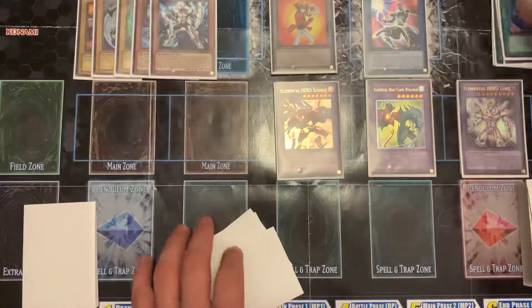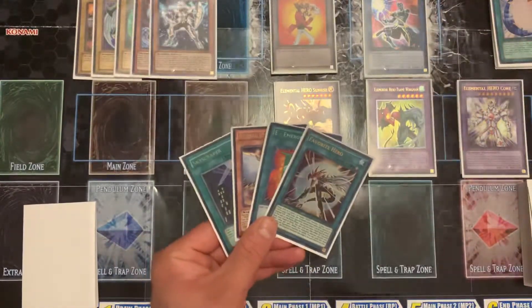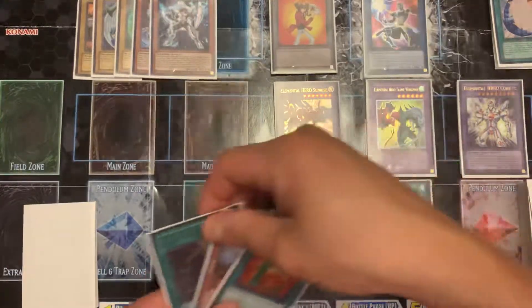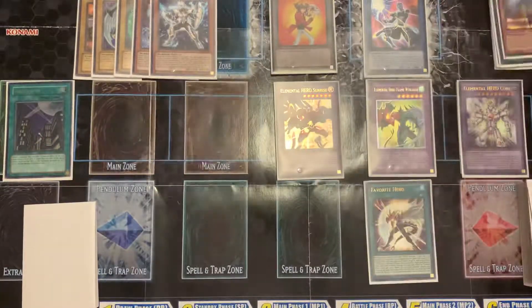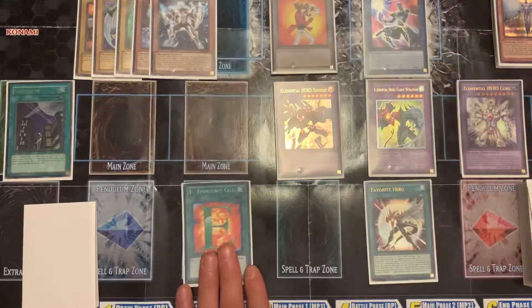I have a really good hand here, so I'm going to activate Favorite Hero on my Wingman, then Skyscraper, go to battle phase, Honest Neos onto him - bada bing. It's a hella fun deck, it really is.